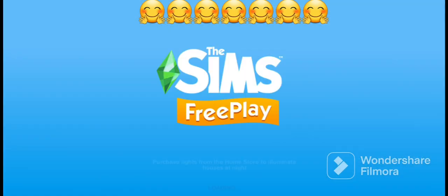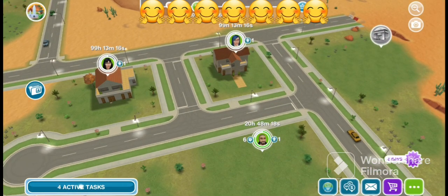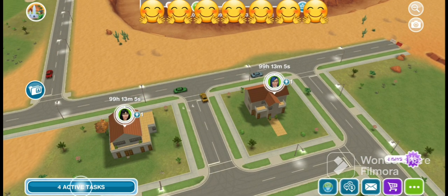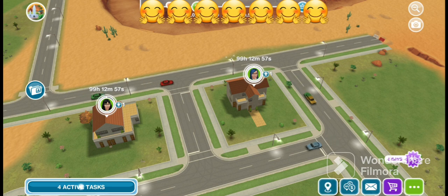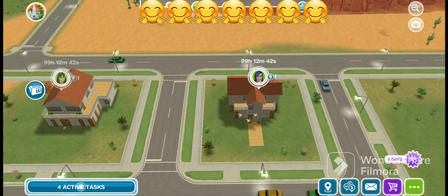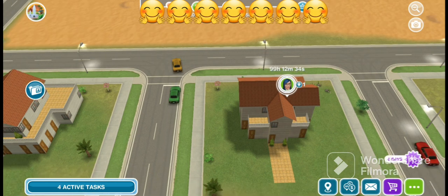Joe now has six pets and the other two houses have none. The paw icons on those two houses may have disappeared because the pets have been transferred through the glitch. However, this is the setback of doing the pet glitch: even if you move the sims to other houses, you will not be able to demolish the original house unless you bring the pet back to that house and relocate it.